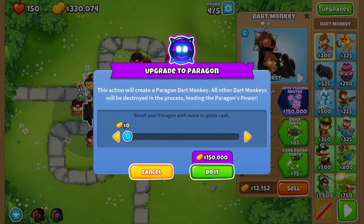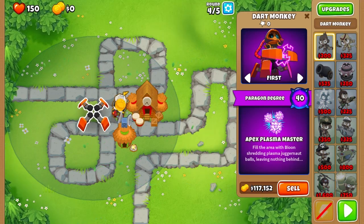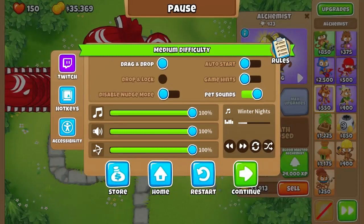Here we go guys, and the moment that you all have been waiting for — the Apex Plasma Blaster. Hi guys, today in this video, Dom Dom here is going to beat the Mob Madness challenge using the Apex Plasma Blaster, the Dart Monkey.